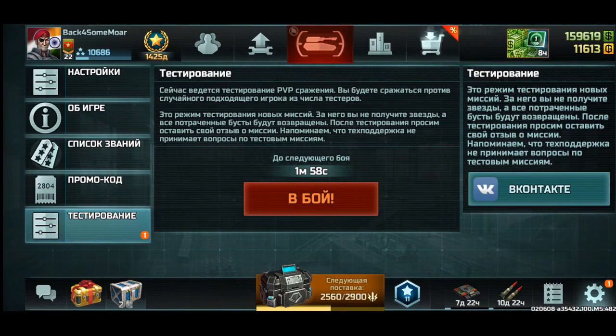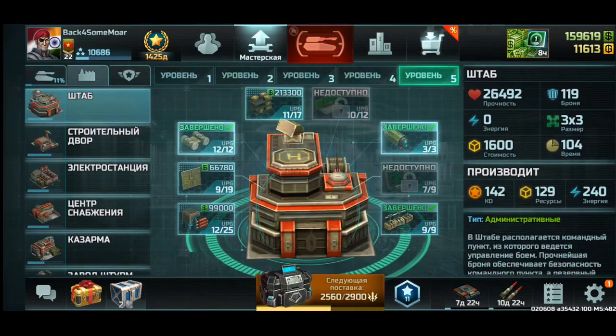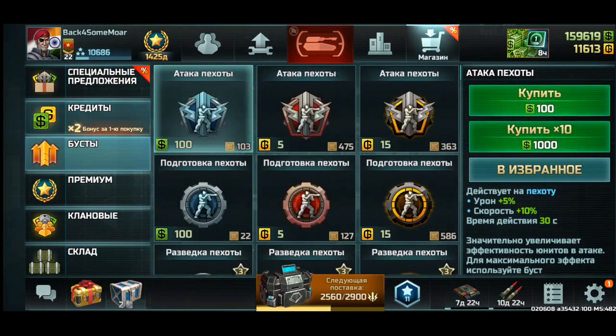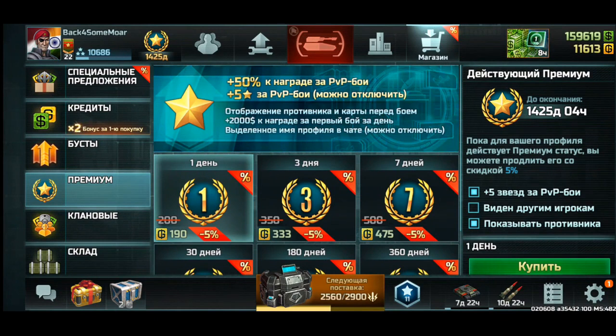Here's an important advisory: do not switch the game interface language to Russian if you haven't memorized the panels and the game interface, because everything will be in Russian — from unit names to building names to things in the shop like credits, boosts, and premium. Do not change the interface language to Russian unless you've basically memorized how everything works in the game.